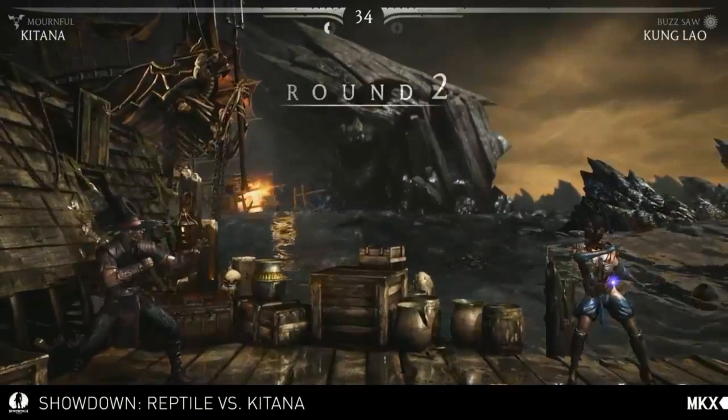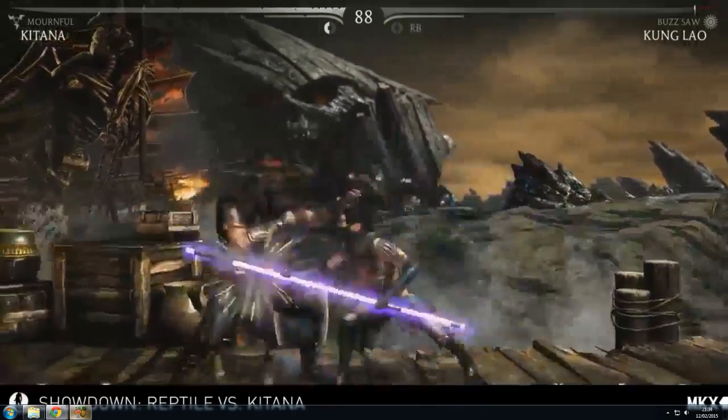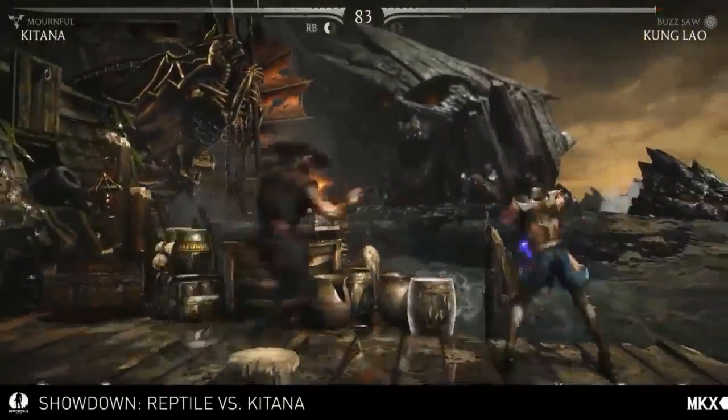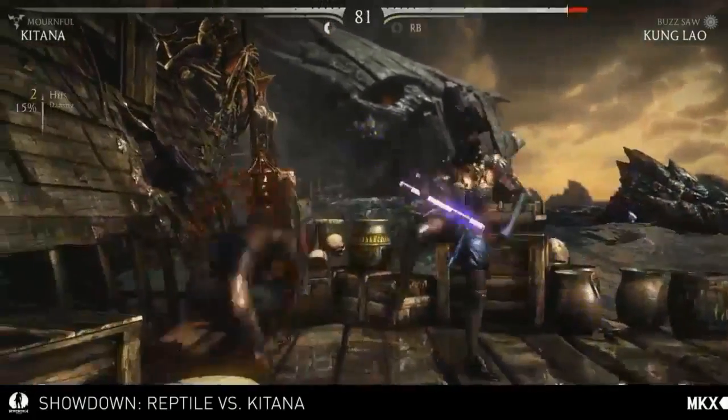I'm gonna give you that round. That's a really good, another good combo ender. The meter burn version does extra damage and a very painful loop. She also has a shadow kick here, which is also a way to keep pressure up.